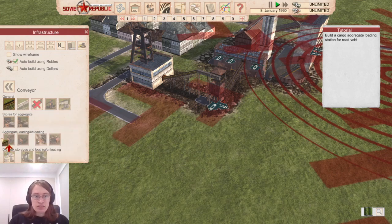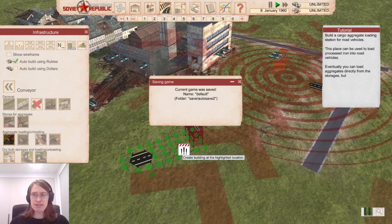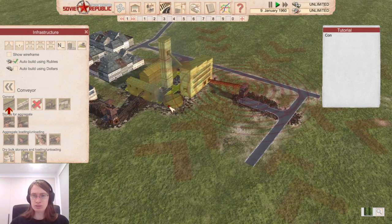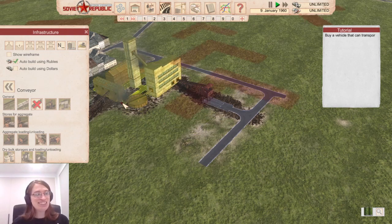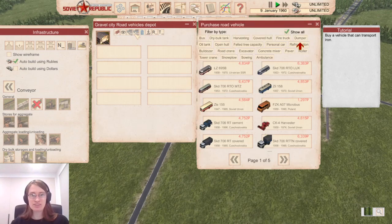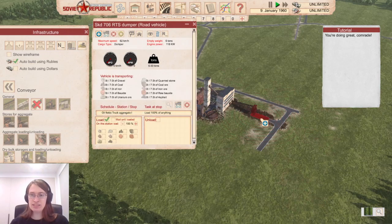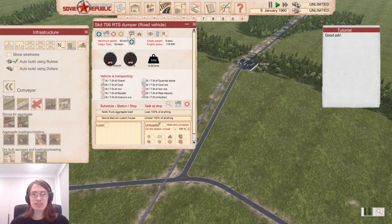A cargo aggregate loading station for road vehicles — this can be used to load processed iron into road vehicles. Eventually you can load aggregates directly from storages but without a mechanism it'll be much slower. Connect that to that. Buy a vehicle that can transport iron — going to the vehicle depot to buy a dumper. Any of these can do it. Good job. Select the new car, set it up to load iron here. Where do we want to take it? Oh, over there — sell this cargo via customs. That's the customs? Going to go. Lenin would be proud.